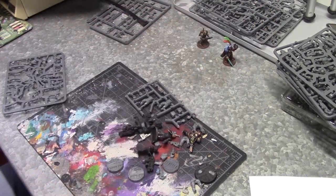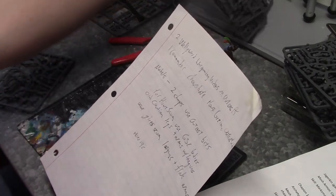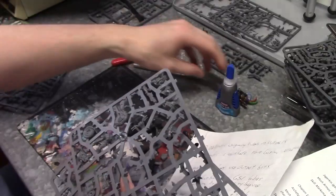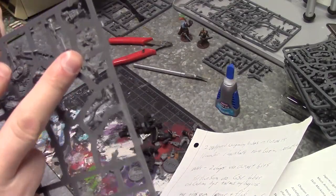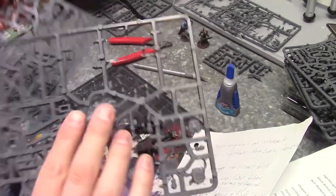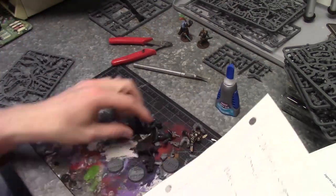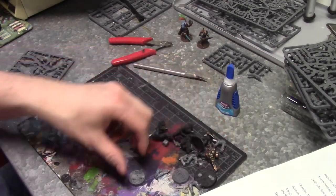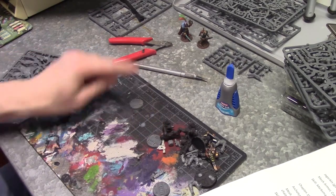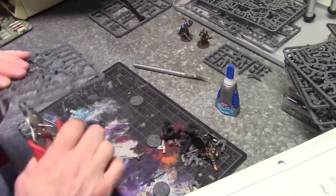Let me grab my cutters. For my hive scum I was thinking of using some Genestealer Cult bits — I bought some bikers for the ash waste guys and have some Genestealer Cult bodies I was going to use with certain legs. We'll try that for gangers, but let's start off by building this first champion. I pulled out some other bits from my bits box here, so let's take one of these bases and try to make the champion.